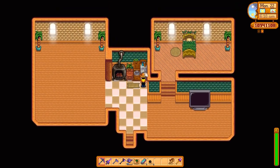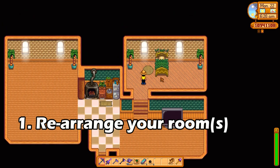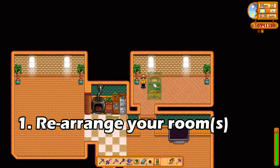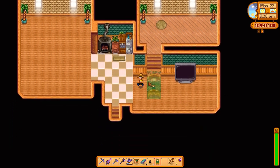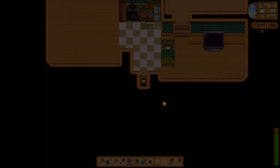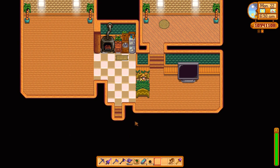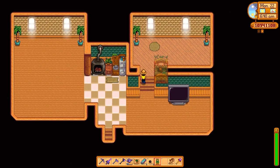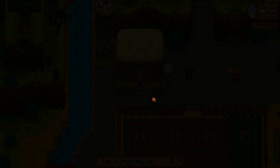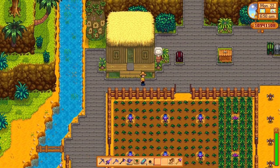Number one: moving your bed. This is a really great change because it allows you to design your house the way you want. If you love going to the mines and push it until 2am where you're about to pass out, you can move your bed closer to your doorway. It saves you a few steps when coming home late from the mines or after planting and watering crops until the end of the night.